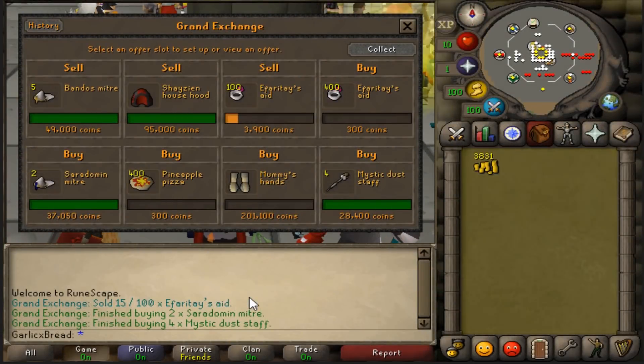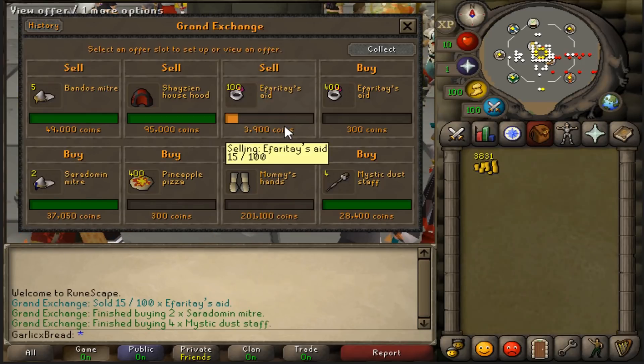It's day three of episode four — the last day of this episode before I wrap things up. The first thing I can see is that the Ipheratase Aids have actually started selling for 4k. That's a really, really good sign. If these stay around 3900, we will be making a seven to eight times return on this flip.